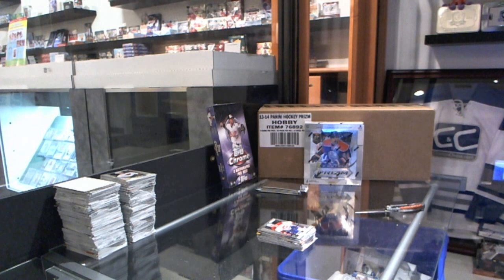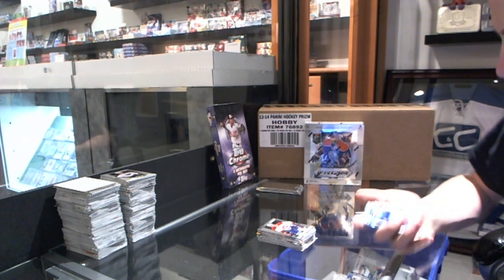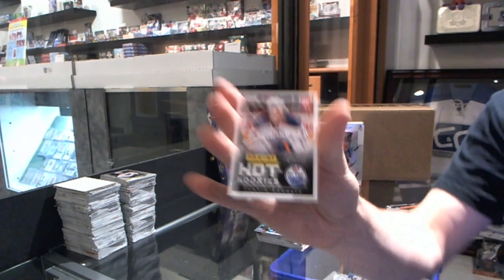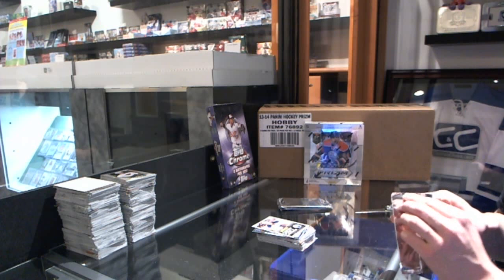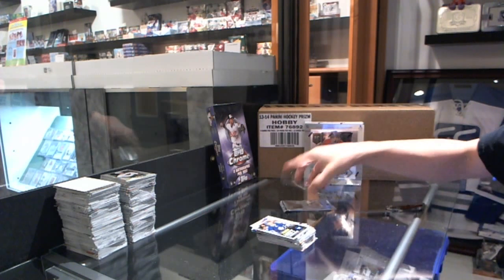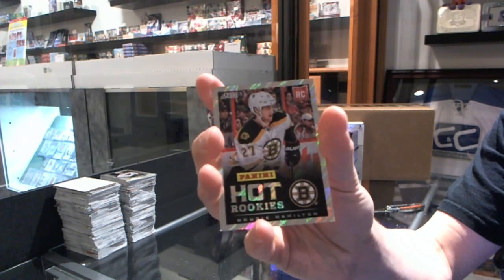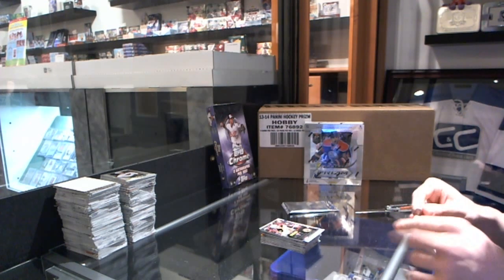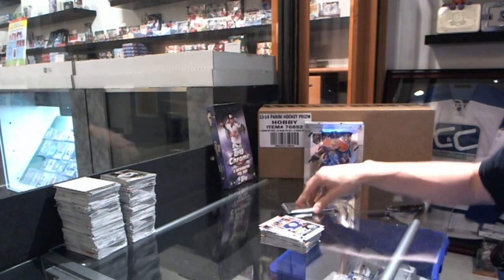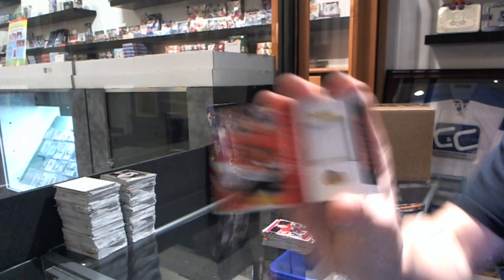Now for the Fed Expo packs. We've got a prism cracked ice rookie number 25 Ryan Hamilton, and a rookie of 599 Justin Schultz. We've got a rookie of 599 Leo Komarov, a rookie Lava Flow number 100 Dougie Hamilton, a rookie of 599 Nail Yakupov, and a jersey of Brandon Saad.